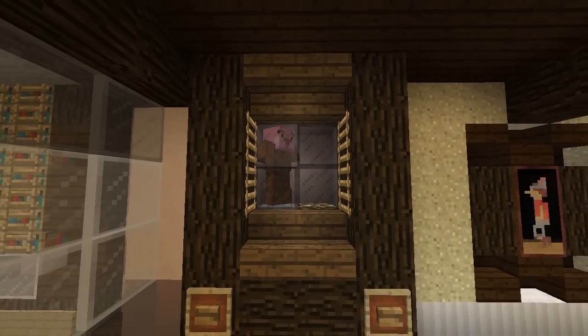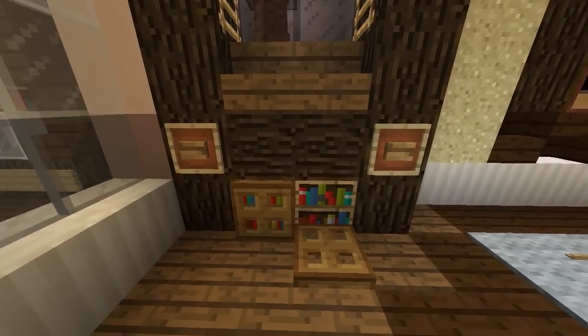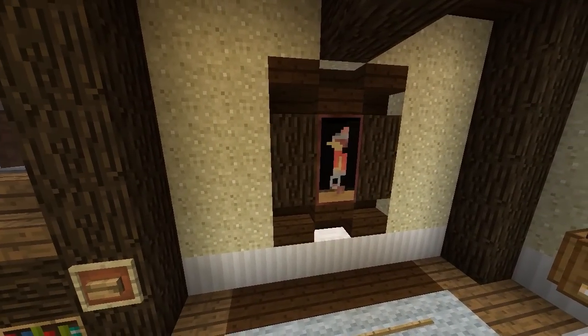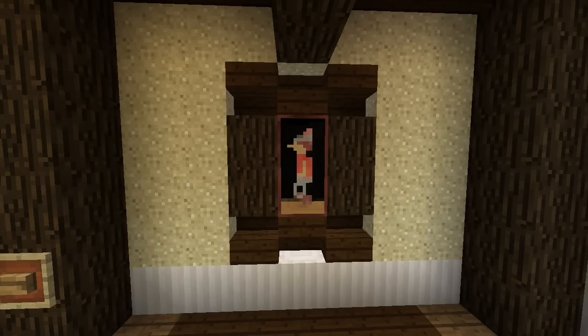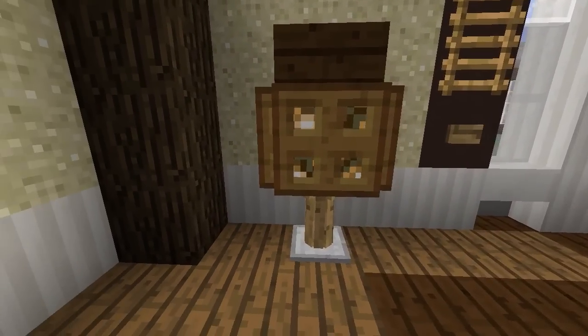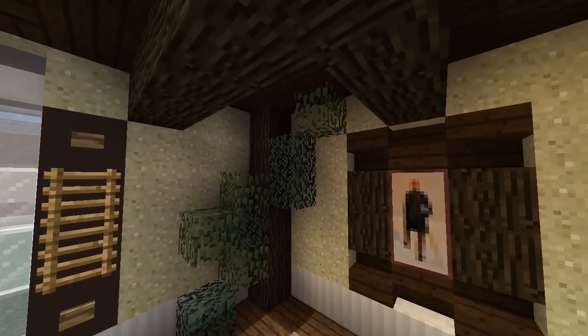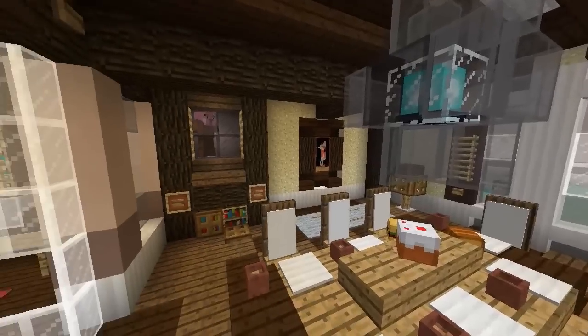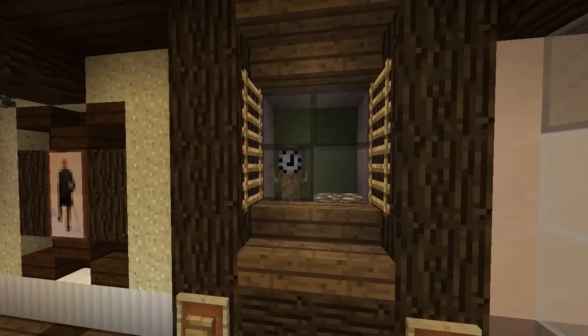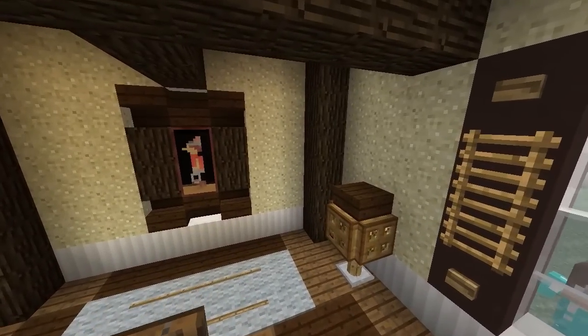Going around the room, there's a nice bookshelf slash glass cabinet design where you can put armor stands within the glass to add some features. There's also a nice bookshelf cabinet further along. On the other side we have a nice painting feature — instead of just putting paintings on the wall by themselves, you can add some blocks around it for extra detail. There's also a nice lamp using armor stands, where you push a glowstone block down onto the armor stand with a piston for an awesome looking lamp.